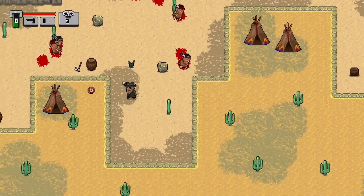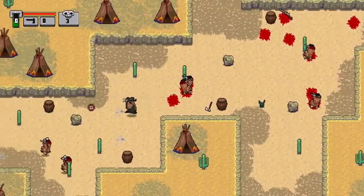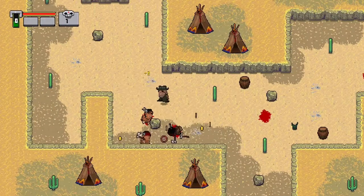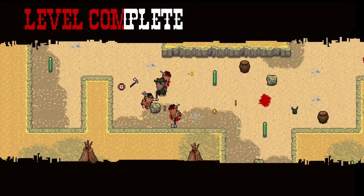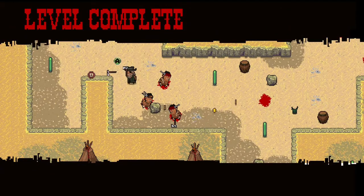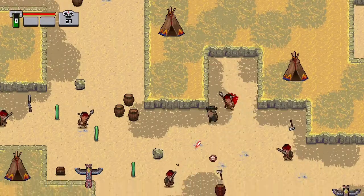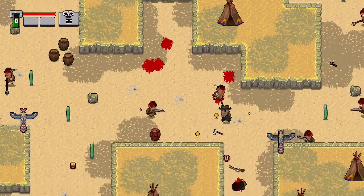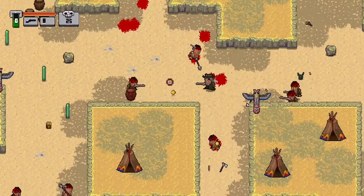You can also pick up weapons that the enemies dropped, such as tomahawks and other types of swords and stuff. And you can throw those at the enemies, and they're actually pretty deadly when it comes to using them. So if you run out of bullets, then you just want to go pick up tomahawks and stuff.